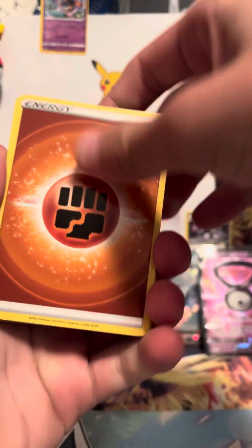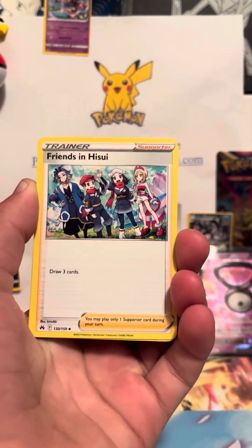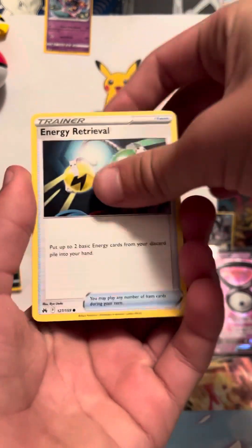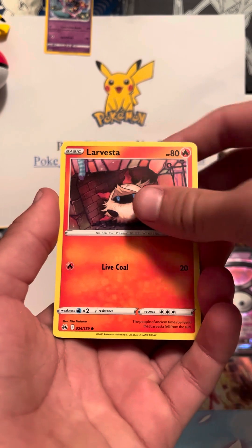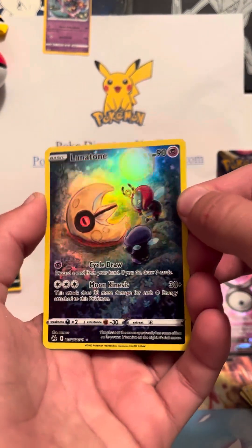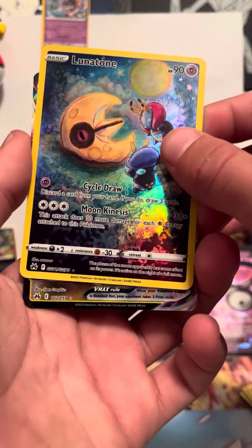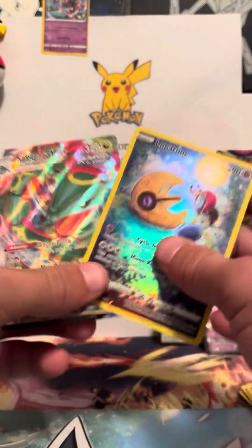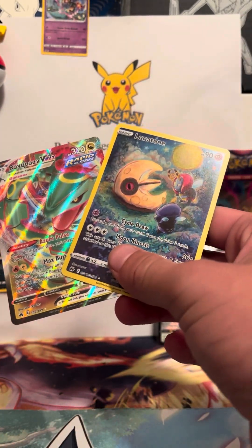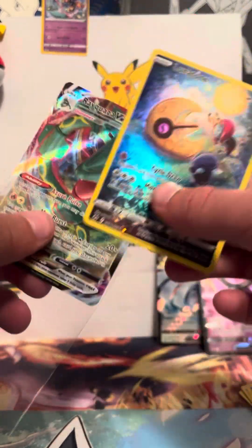I haven't opened Crown Zenith in a while, so maybe we can end this on a great hit. Meow, Energy Retrieval — this is actually one of my favorite sets. Pokémon Go Shining Fates... and then — oh, that's nice right there — Lunatone trainer gallery! And then there's another one, a V-MAX! Oh, that was the best thing we could have ended on right there. I will gladly take that.